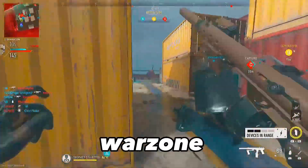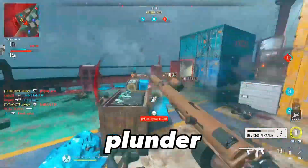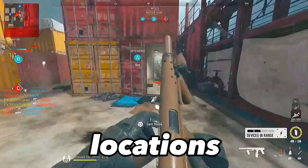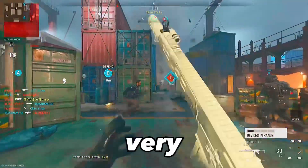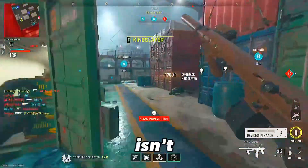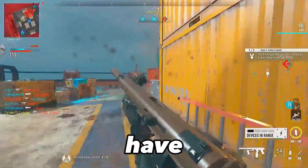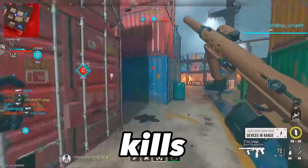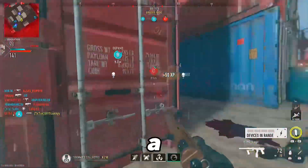If you only have Warzone, this is going to be a little bit more difficult, so I would recommend loading into Plunder with the same class and heading to a popular location. Popular locations include ZEA Observatory. However, Plunder isn't available all the time, so if it isn't, just play normal Warzone matches, get as many kills as possible with this build — 25 kills really isn't a lot.